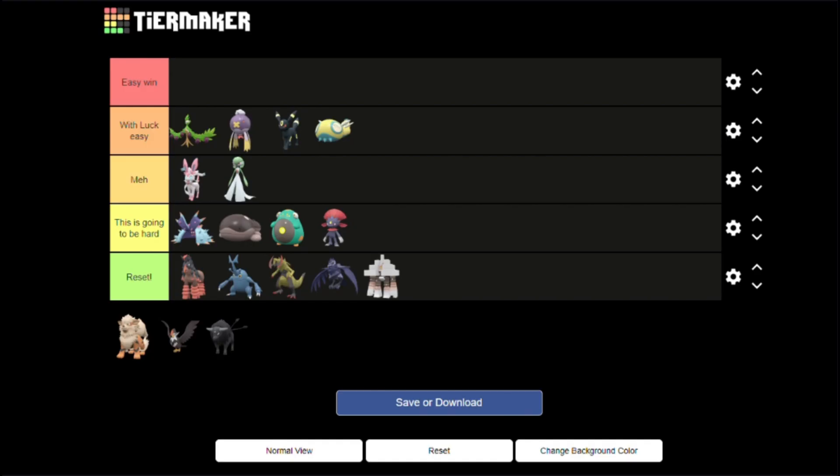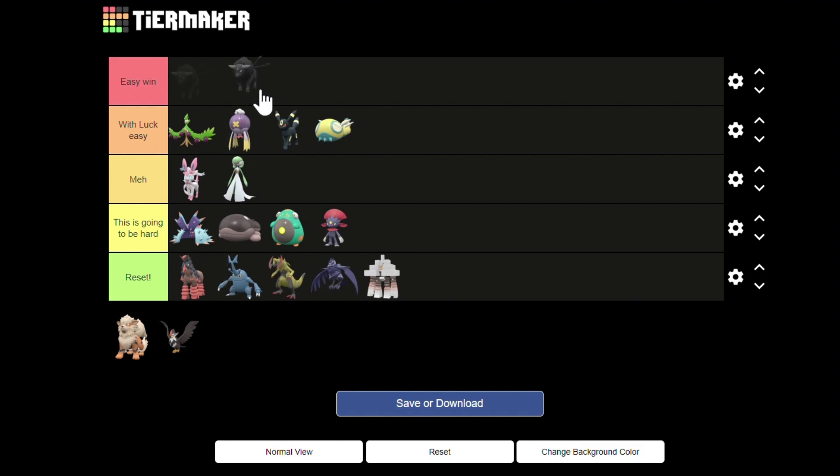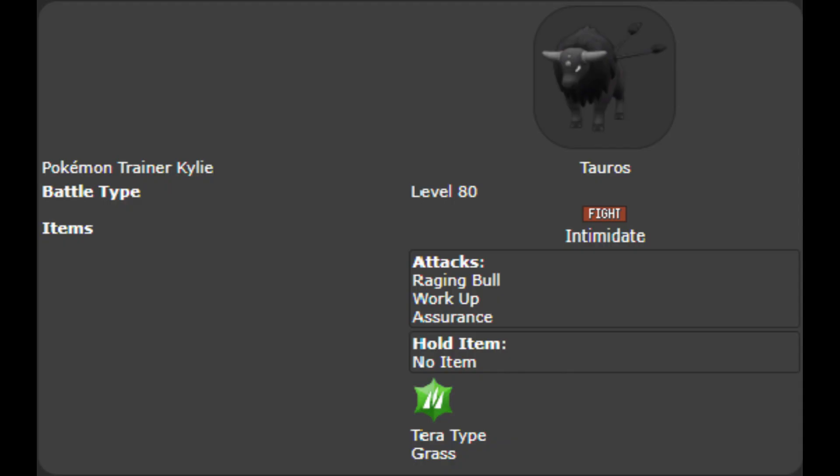The 'easy win' tier only has Pokémon with Intimidate. It's clearly the most useful ability for teammates since it activates again when they respawn, which is very often. Tauros's attacks are garbage, but it doesn't matter thanks to Intimidate. Raging Bull and Assurance are both physical attacks so they don't really do that much, and Work Up buffs Tauros's Attack and Special Attack, so that's not useful either.